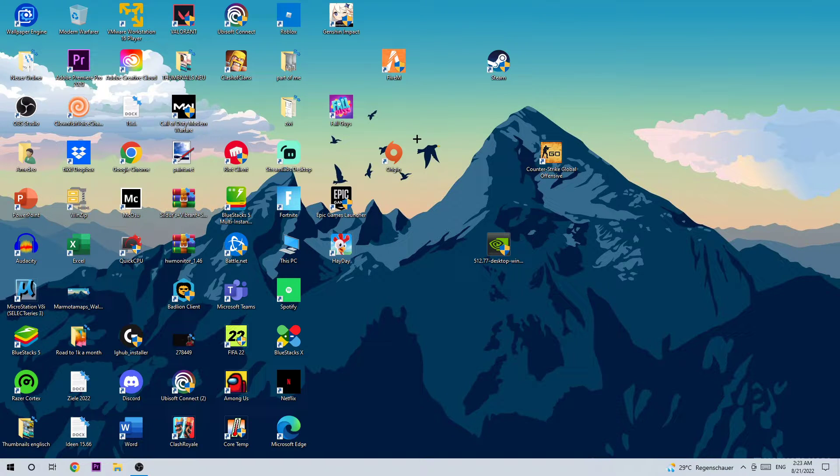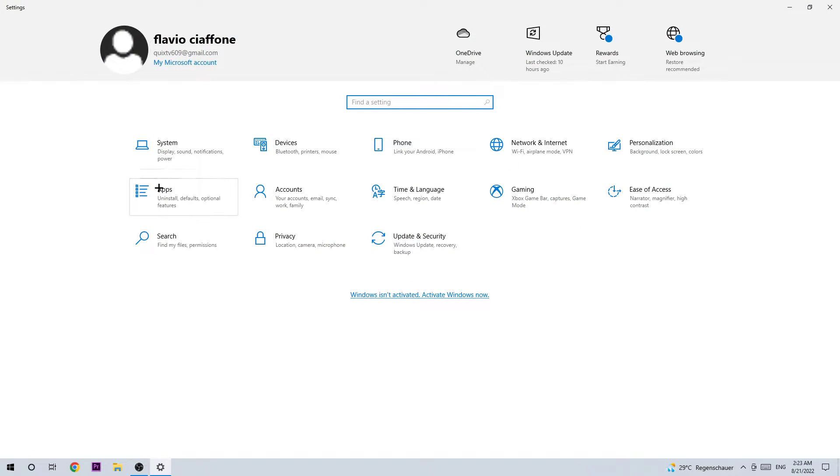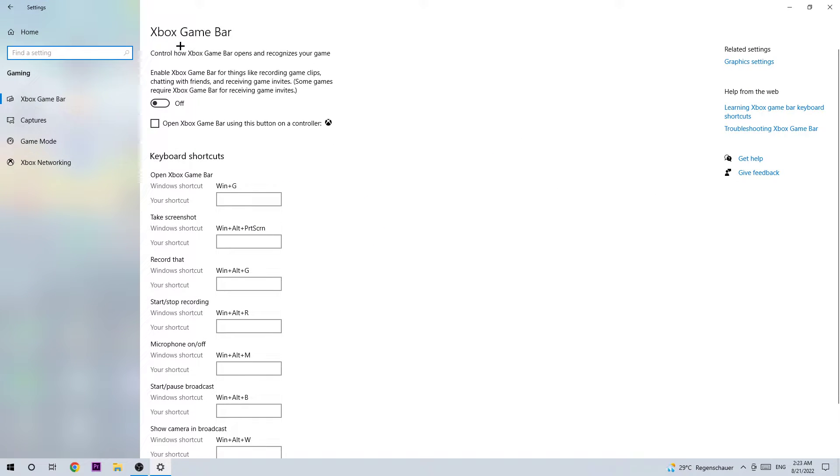The next step is to go to the bottom left corner of your screen and open up Settings. Once you're in Settings, navigate to Gaming and left-click it. Once you're there, click on Xbox Game Bar. What you want to do here is turn this off, because especially on low-end PCs the Xbox Game Bar comes with very low benefits and will impact your performance really heavily.